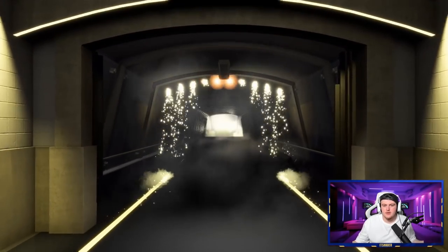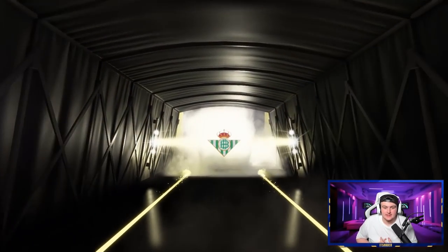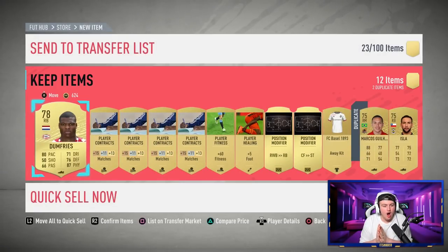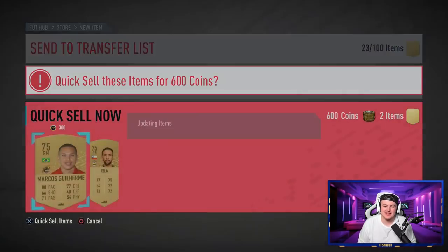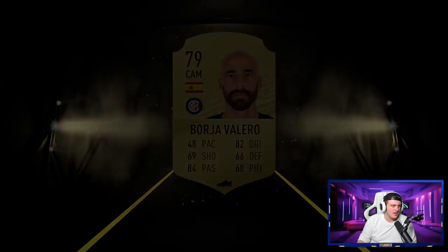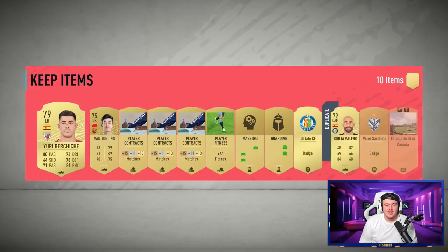Nevermind. That might be an inform actually - Spanish centre back - not an inform. Bartra, I think. 83 rated. I just want to get some walkouts here. It's been ages since I've had a walkout. Oh Denzel Dumfries! I'll take that. I love Dumfries - he's one of my favorite players in the game. I'll happily take that. I haven't had anything in ages - I'm kind of clutching at straws here. I can't get anything. I am so bored right now. EA please just cheer me up.